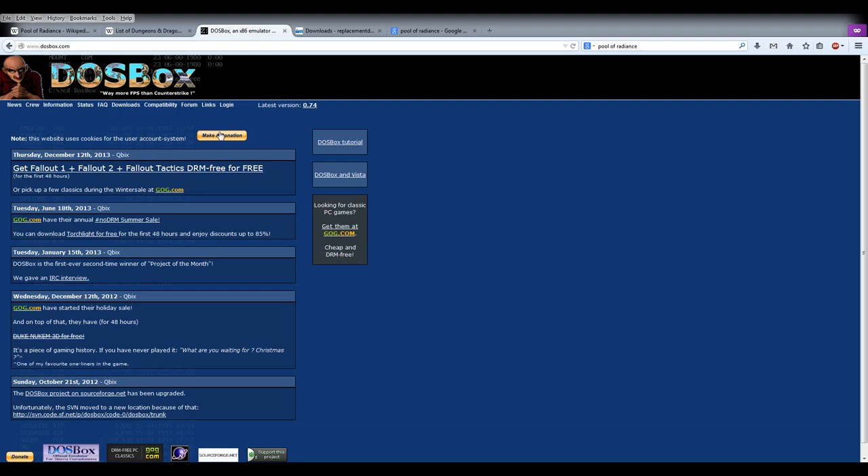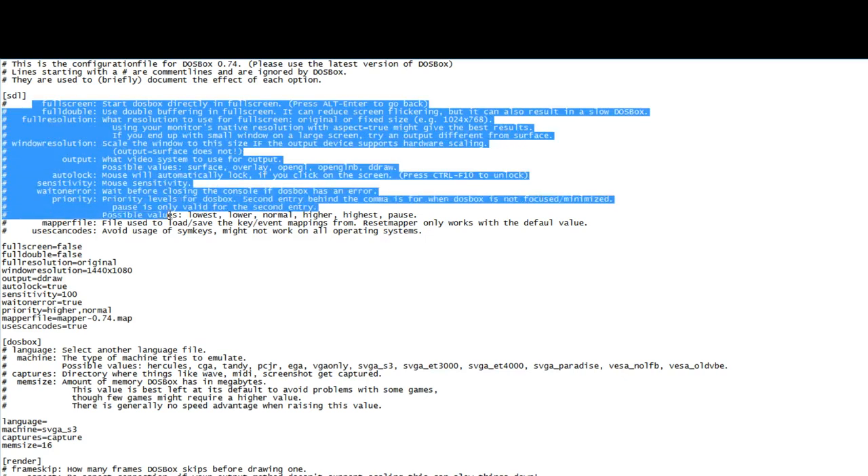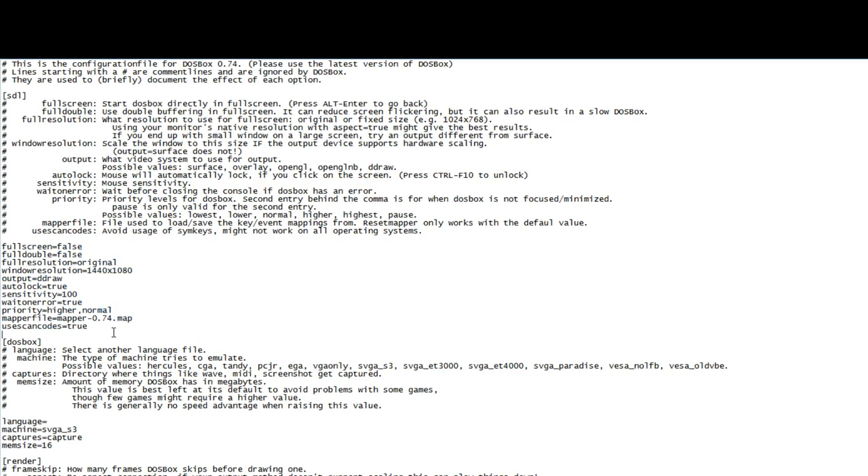If you want to follow along, you'll need to get DOSBox — the website's here, it's real easy: download, install, no big deal. You'll want to run their config file. This is my DOSBox config file. Some of these things will depend on which game you're trying to play and your own computer settings, so just copying mine will not necessarily work. You're going to have to read through and change some of the settings. If you've ever edited a config file, this is very straightforward stuff — true, false — it tells you pretty much the options. The pound sign means lines are commented out; you can ignore them other than for information. These are the lines the program actually uses.